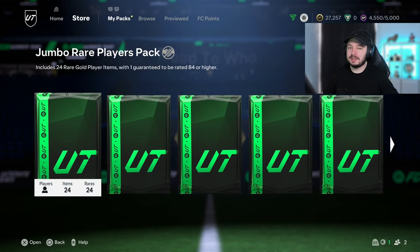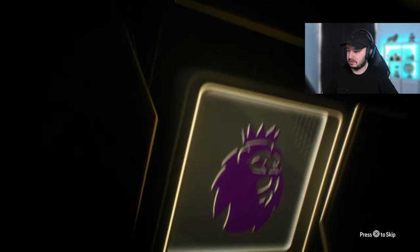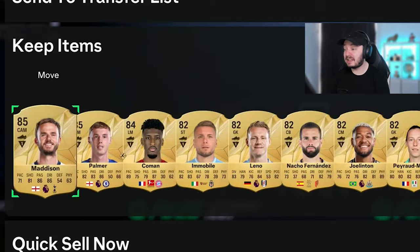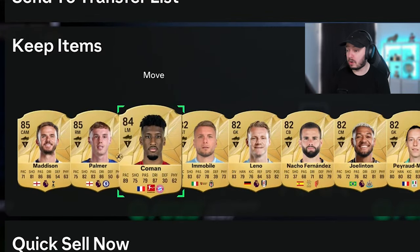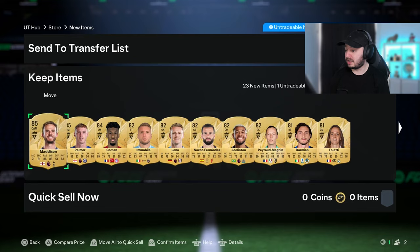So two 100k packs - we should get at least one walkout from it. This is not a walkout. It's gonna be Madison 85, hopefully - that's the best next thing. Madison and Palmer and Koman. That's actually a good pack. Jonathan as well. We cannot sell it, but they're expensive which means they're good starting players. That's actually a really decent pack, I'm not mad at that.